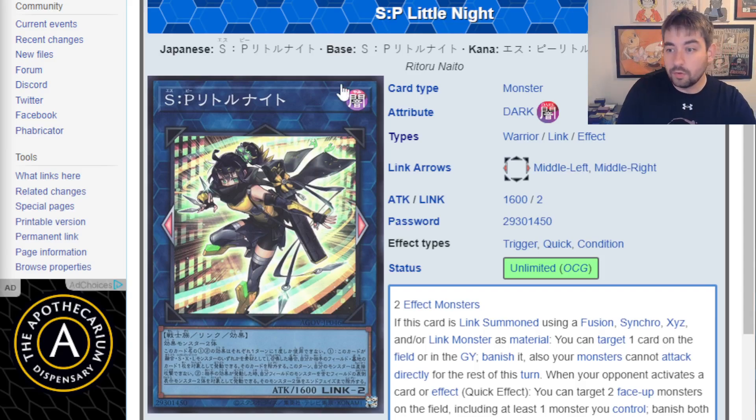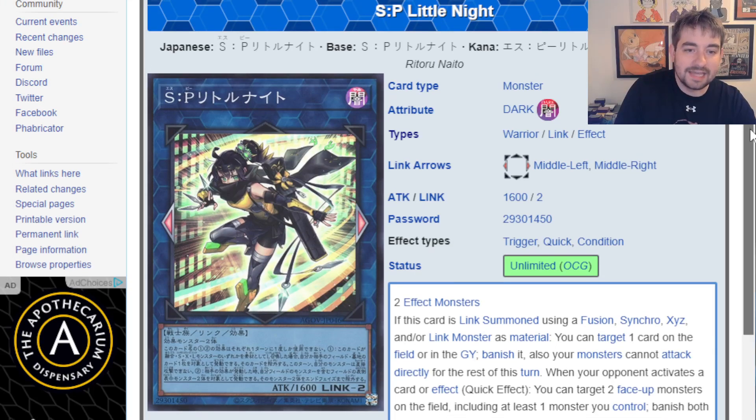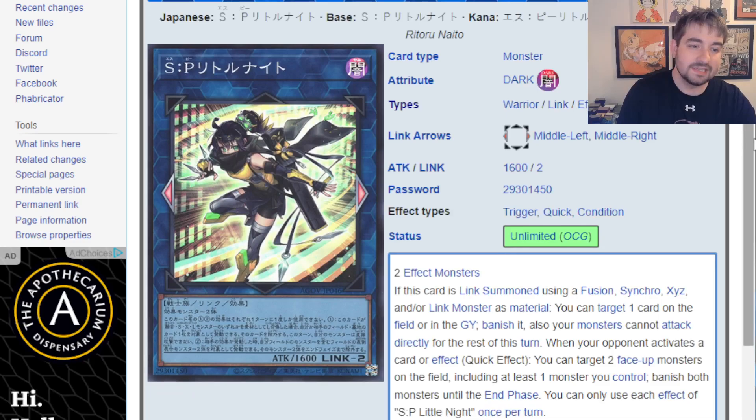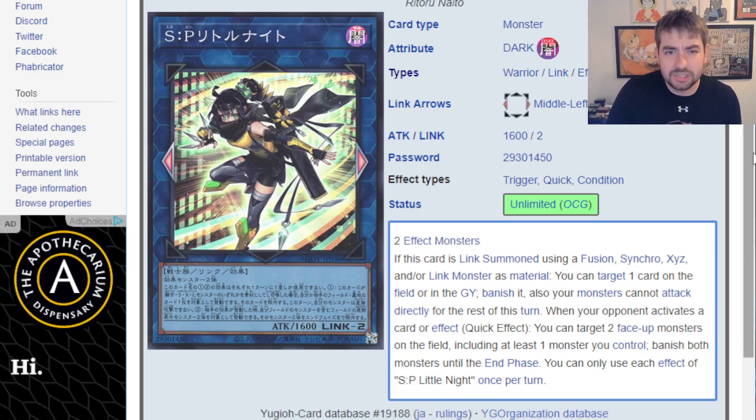So let's start off by reading it real quick. SP Little Knight is a Dark Warrior Link 2. It points to the left and to the right — so that's one downside, it doesn't point down, but it works around that pretty easily. It's got 1600 Attack, which is actually not bad. That's actually potentially just high enough so that your opponent can't just Normal Summon and beat over it consistently, depending on the decks you're playing against.